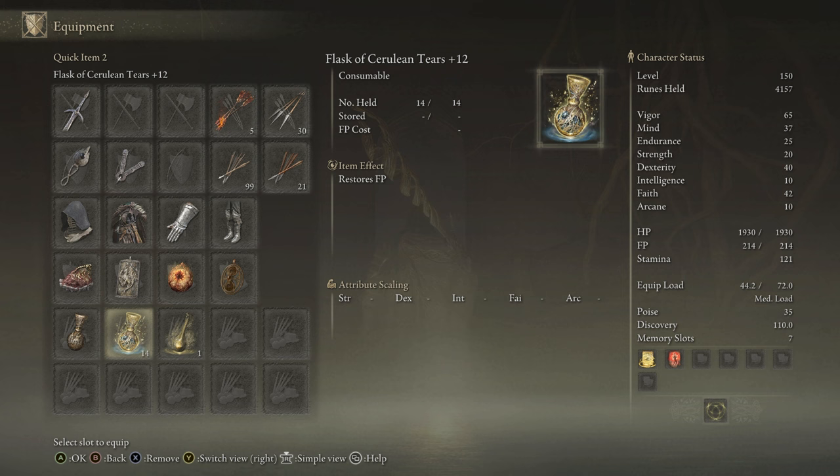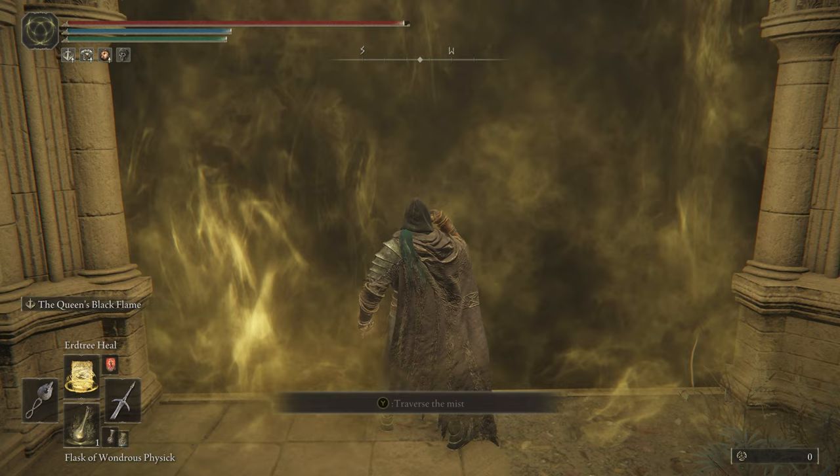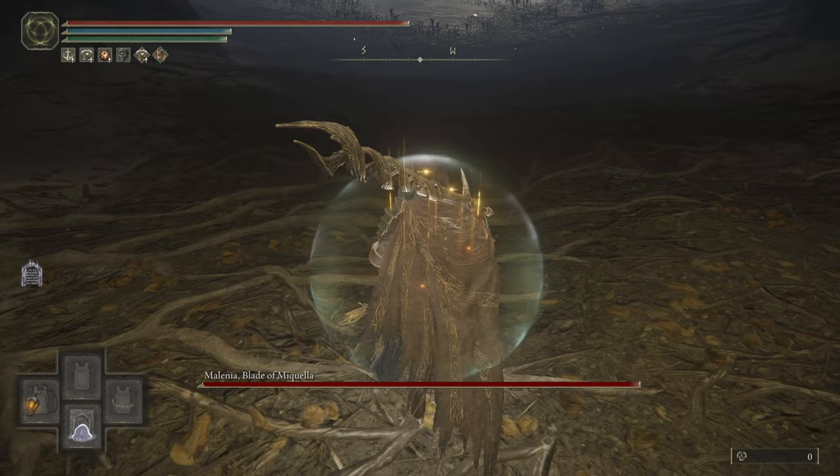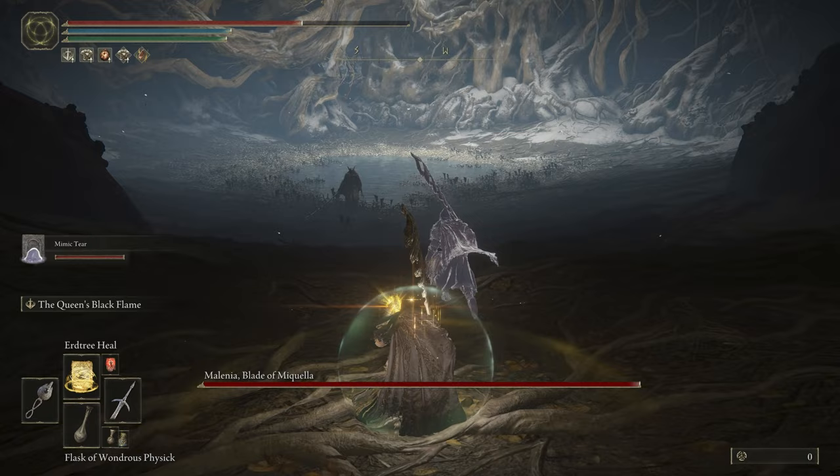Before starting the boss fight, make sure you have all flasks allocated to FP and switch one of your talismans out for the Shabriri's Woe Talisman — I switched out the Ritual Shield. Then enter the boss room and immediately summon the Mimic Tear Spirit. Afterwards, quickly go to your equipment and remove the Shabriri's Woe, replacing it with the previously equipped talisman.